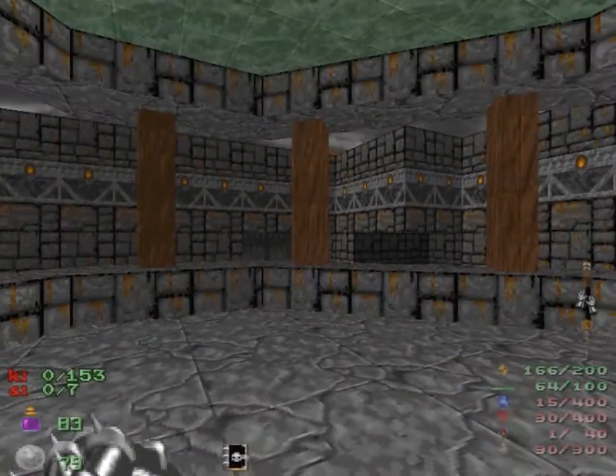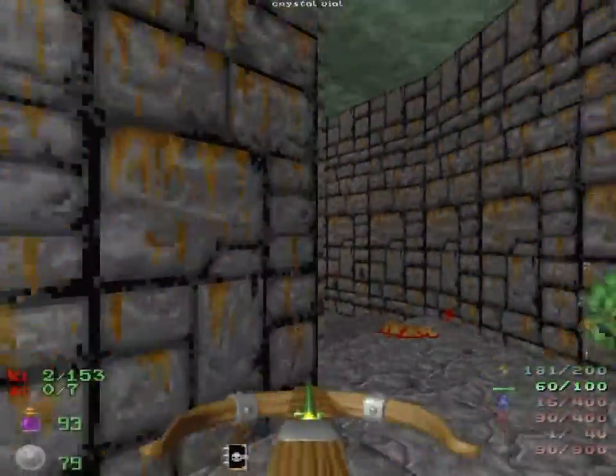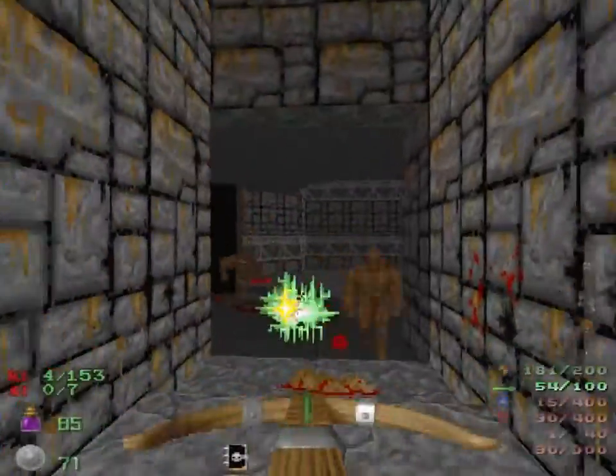We start at the top of a tower that leads down to a sort of hub-like area. There's all sorts of enemies down here — well, the main three that we've seen so far: Gargoyles, Undead Warriors, and Gollums.